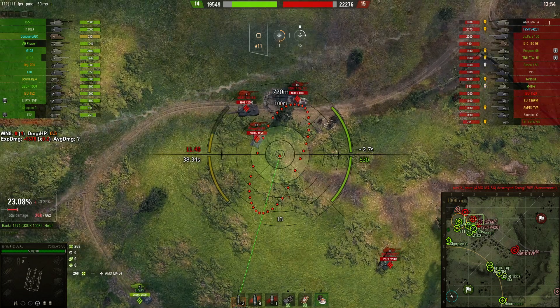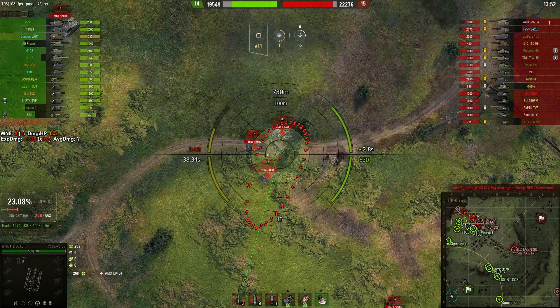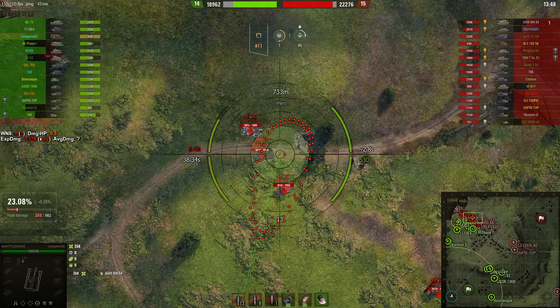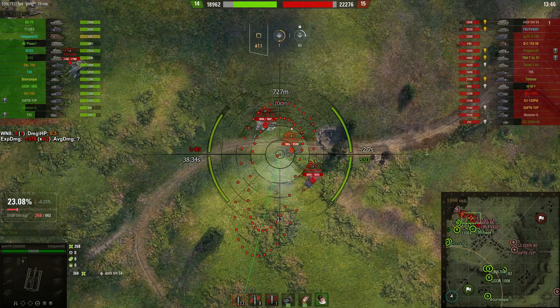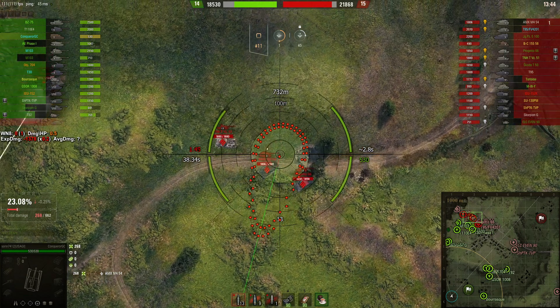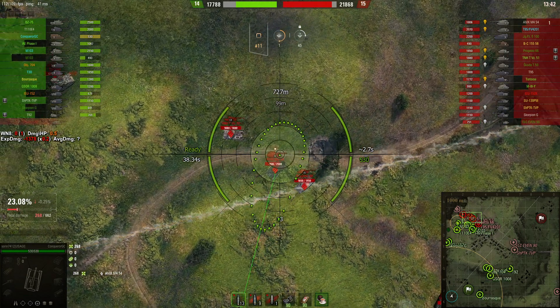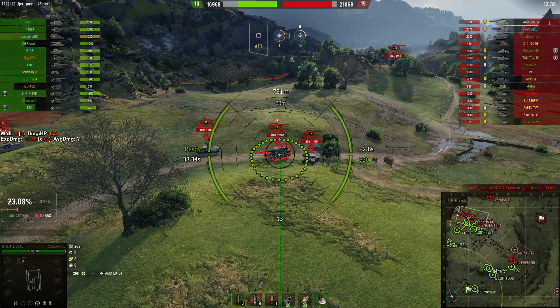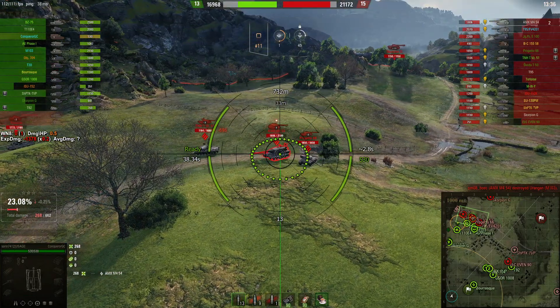In terms of this, the CGC is the best artillery to complete this mission just because we have such a good gun arc and the shell has like 12 meters of splash. The T92 can be good as well, but you cannot really hit that many places.